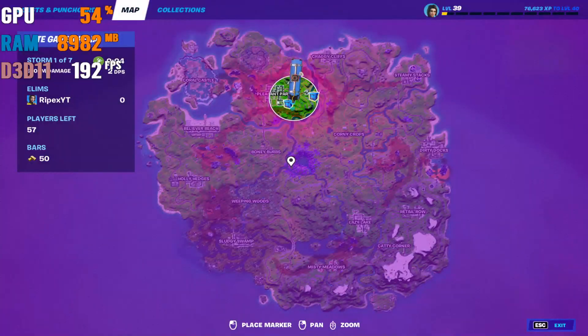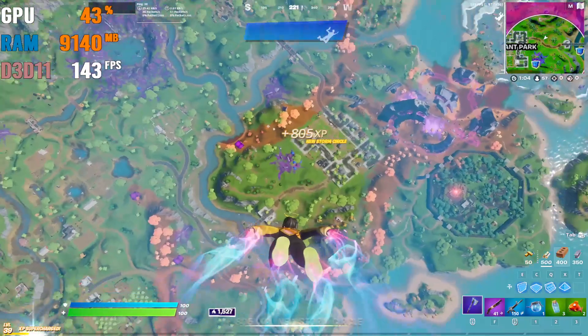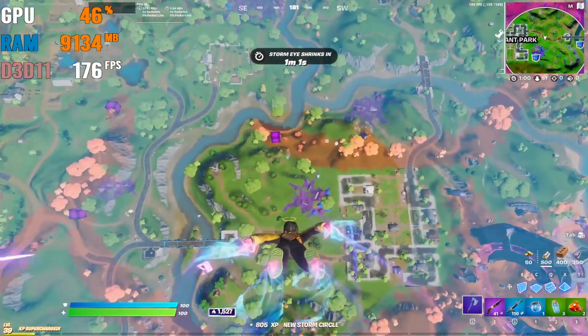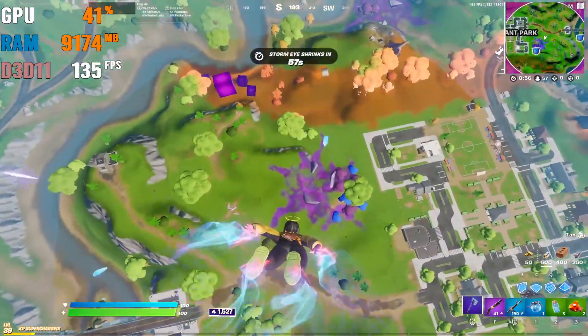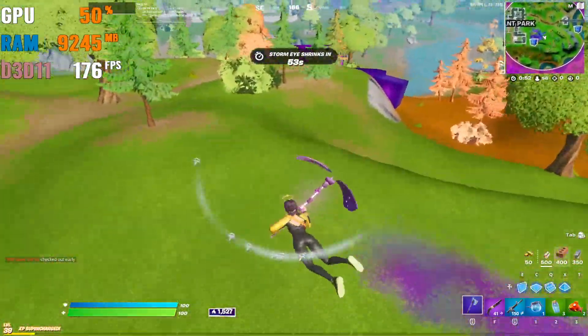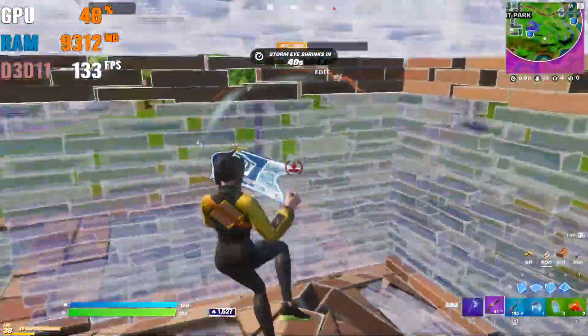Here we are in the second game of Fortnite with Performance Mode as our rendering mode. Right now I am not getting any kind of stutters or FPS drops at all. I am also recording with OBS but still it is a better performance with Performance Mode. After this we will test out DirectX 11 and see the performance of that one.